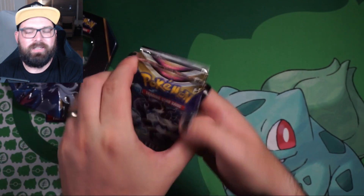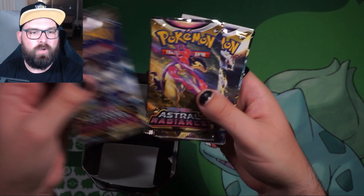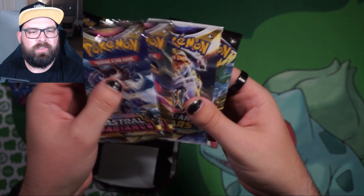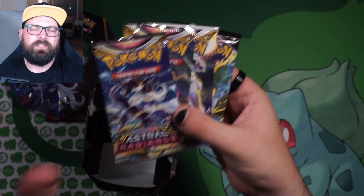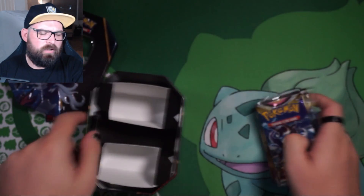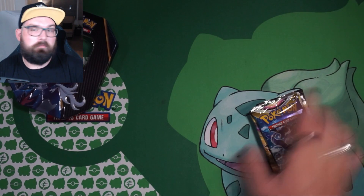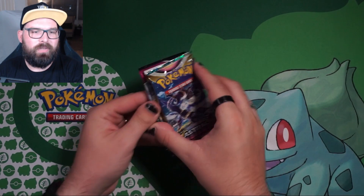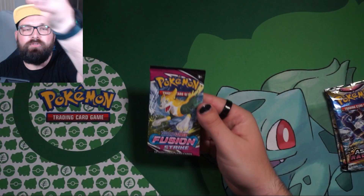Should get four packs in this. So we've got two Astral Radiances, a Brilliant Stars and a Fusion Strike. I think we opened the Hisuian Decidueye tin only a couple of weeks ago, or did I open that privately? Can't remember off the top of my head. But let's open the Fusion Strike first.